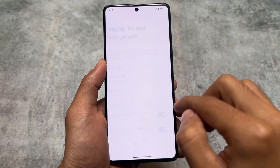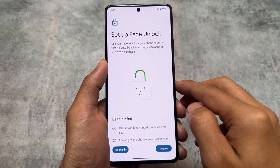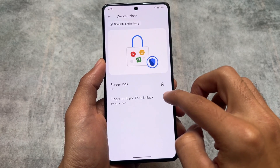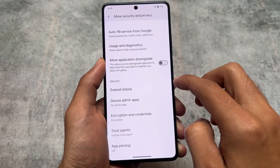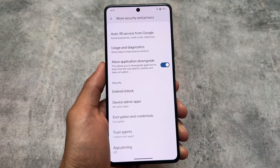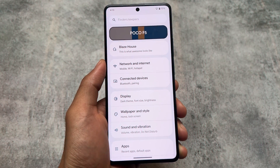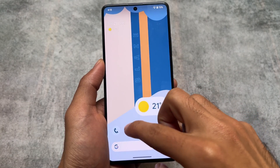Face unlock is also present here — a lot of users use it even if I don't, so it's available. Fingerprint unlock is already present, auto-confirm unlock is already there. One more notable feature is the allow application downgrade option, which lets you downgrade applications — a useful thing. In other custom ROMs you can get this by rooting your device and installing Pixel Experience, previously known as AOSP modes, and enabling the feature.